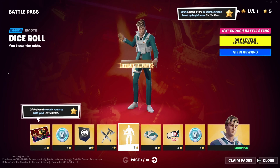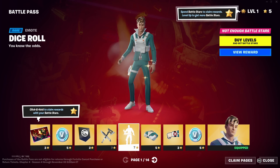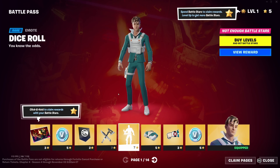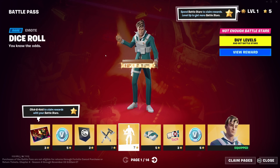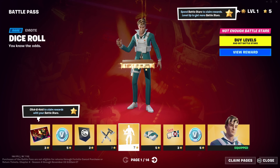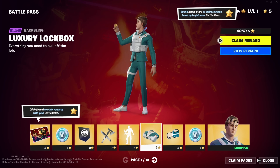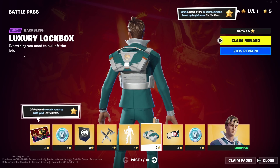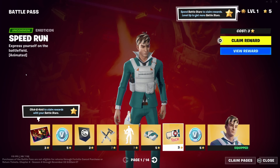Oh, that's interesting — it's actually a number generator as well, it gives you a number! It's like a natural dice — a number generator with a dice mechanic. That's actually pretty cool. We've also got the Luxury Lockbox back bling and a Speedrun emoticon.